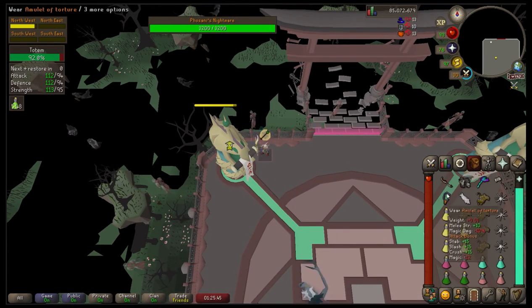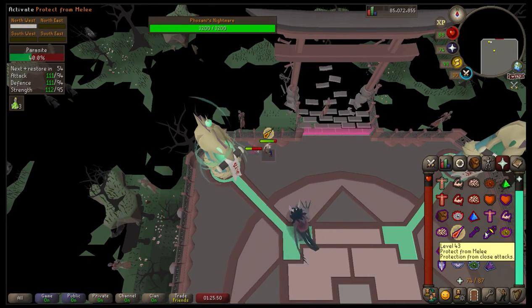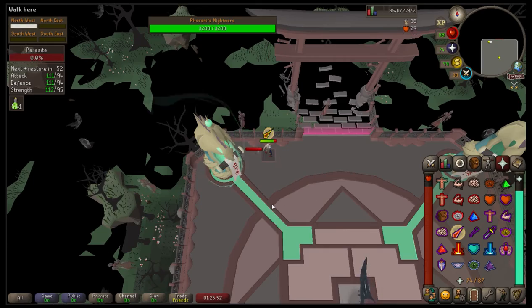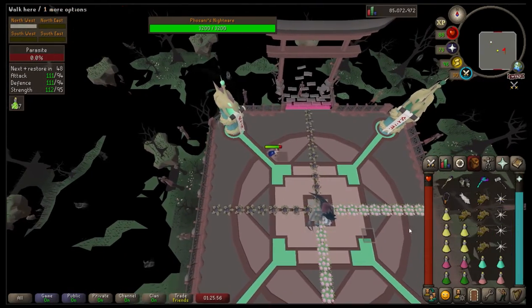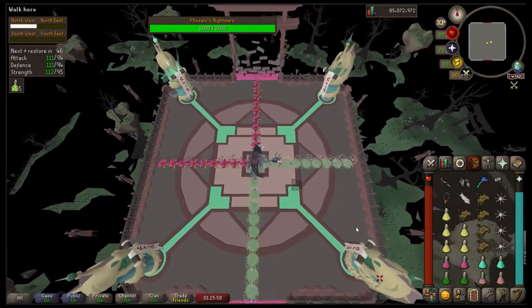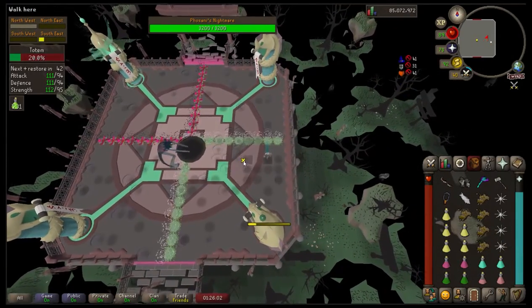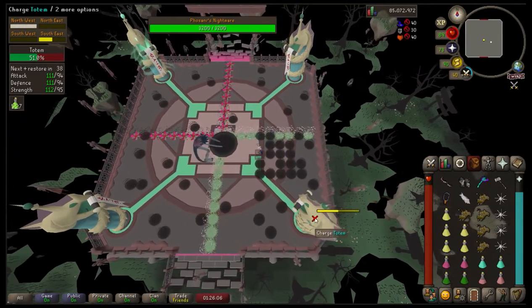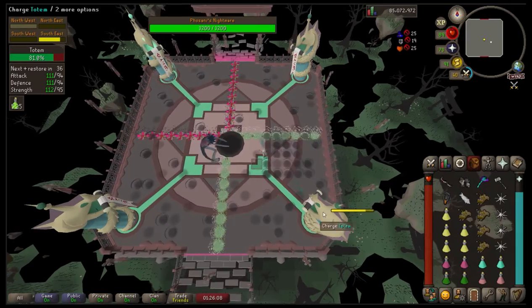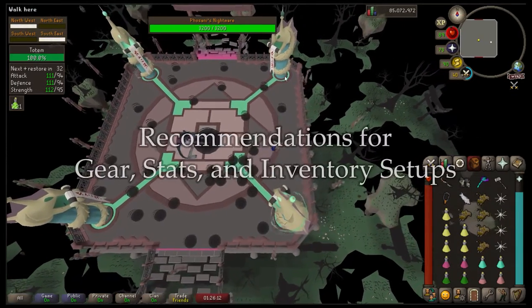Phosani's Nightmare is basically a scaled-up version of the normal Nightmare. You do need at least one normal Nightmare KC before you're allowed to take on Phosani's, but you can just go to the mass world and get one quickly. I recommend doing at least 10-15 normal Nightmare runs so you can learn her basic mechanics before going into Phosani's, but to each his own.